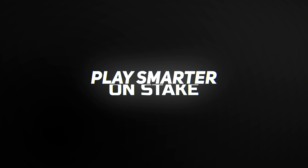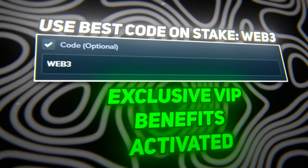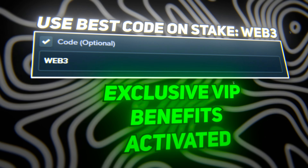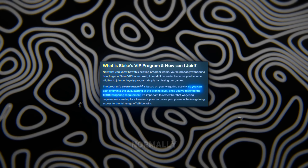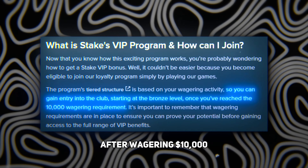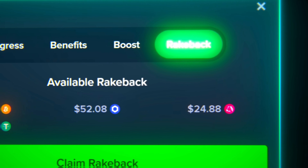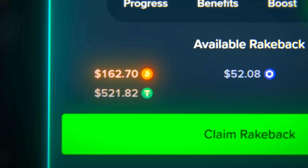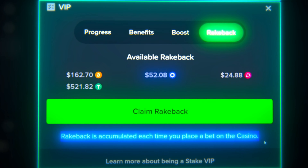Play smarter on Stake — use the VIP code 'web3' during registration and you'll instantly unlock exclusive VIP benefits like rateback on your account. Normally you can only activate rateback once you reach the Bronze VIP level after wagering ten thousand dollars, but with my code 'web3' you can get access right from the start.